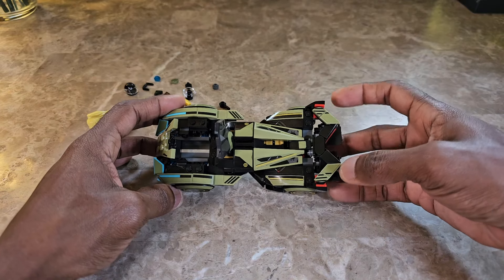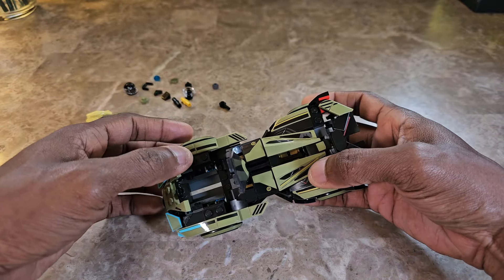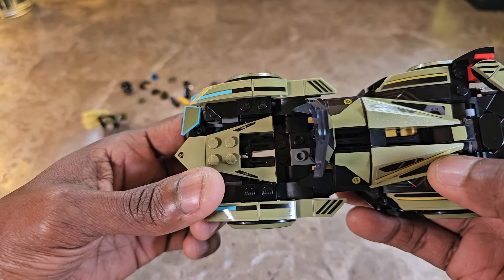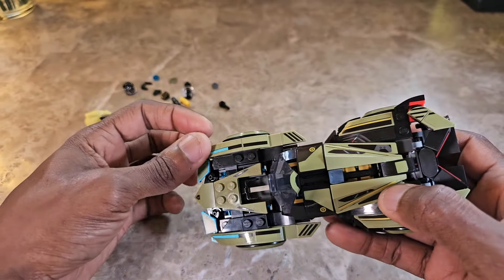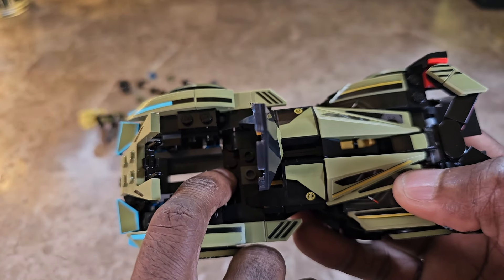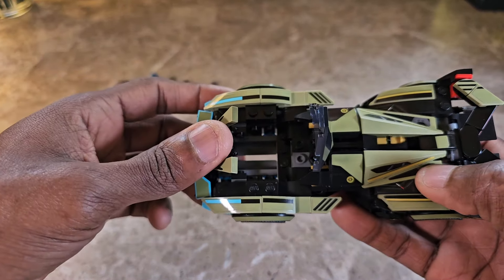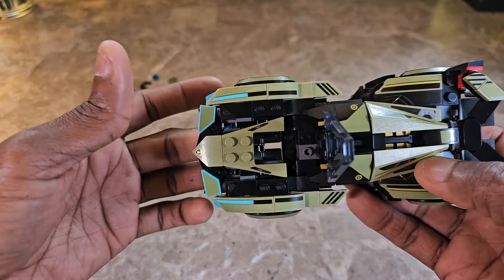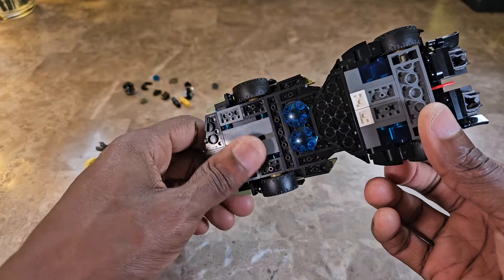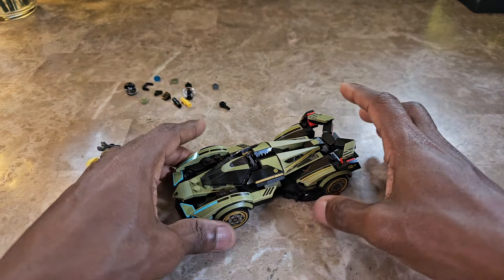Just touching the back I accidentally moved a piece again, which is why I say you have to be aware of that. They didn't go too heavy into the interior detail because of the way it's designed — it has handlebars as a steering wheel, and you just sit the person down in there. The peg holes on the figure's lower body go into the floor, and that's really the main thing holding them in place. It's a little different from your conventional LEGO car, but that's just the nature of building this frame from pieces.